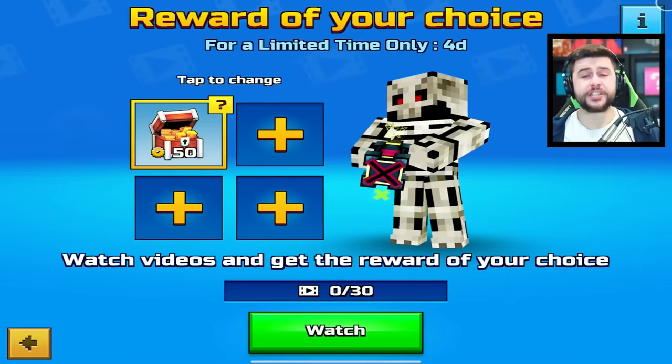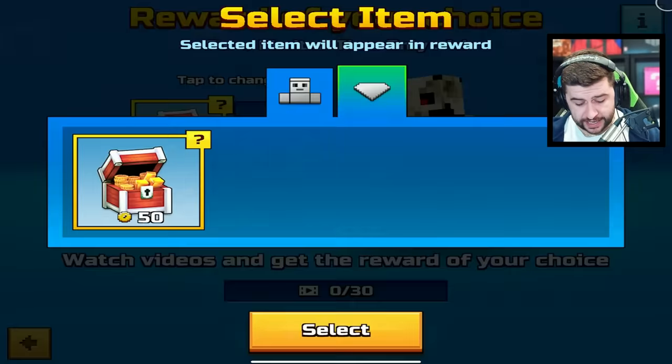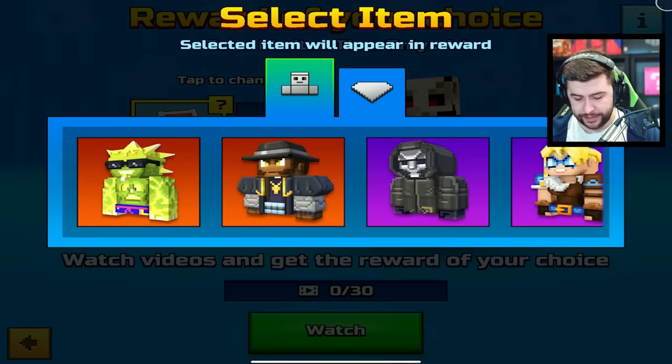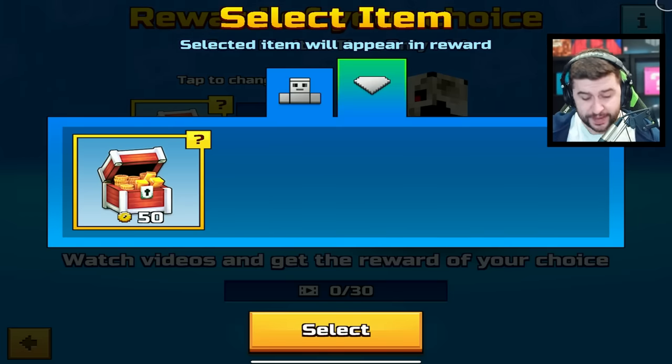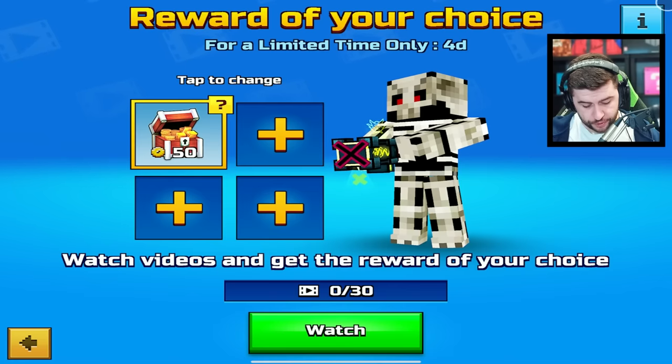Starting with the rewards of choice, just like the previous weeks, I have once again selected coins. Avoid the skins. Skins are so easy to come by in Pixel Gun 3D, so make sure you're tapping the gem icon and go for the coins.